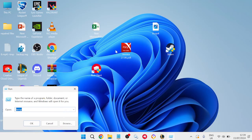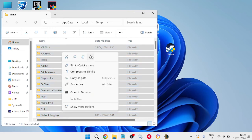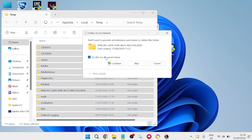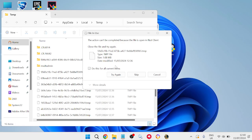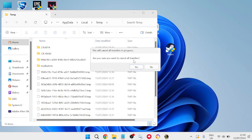In the Run box, this time search for '%temp%' and hit Enter. Again, select all the contents in this folder by pressing Ctrl+A, right-click and click the trash icon, then select 'Do this for all current items' and hit Continue. If there are a few files left over that won't delete, that's absolutely fine — just close out of this window.